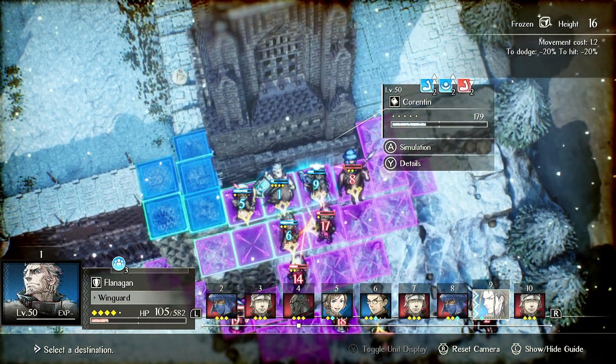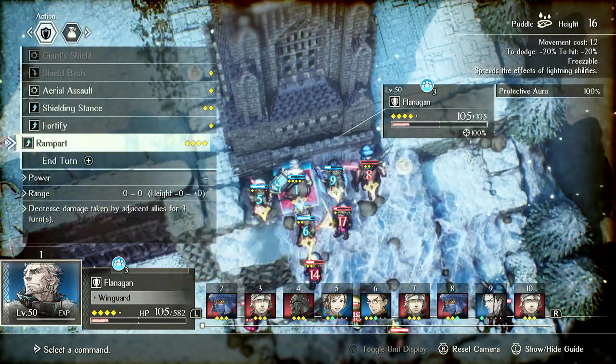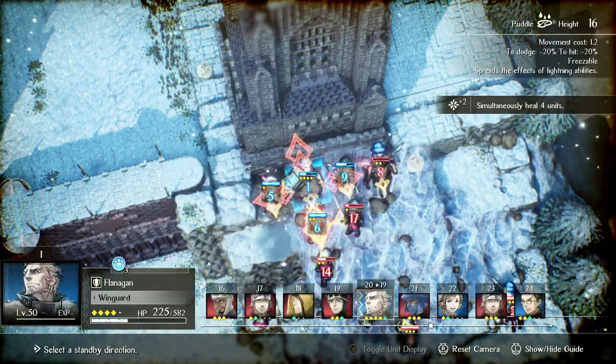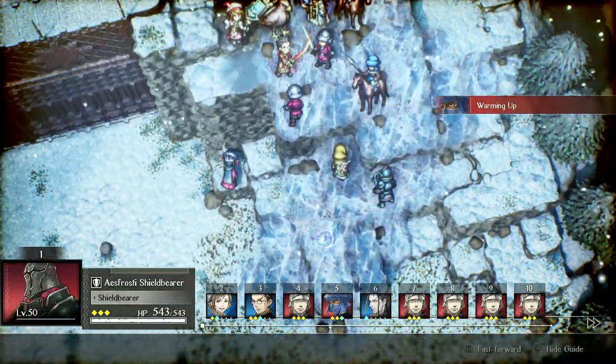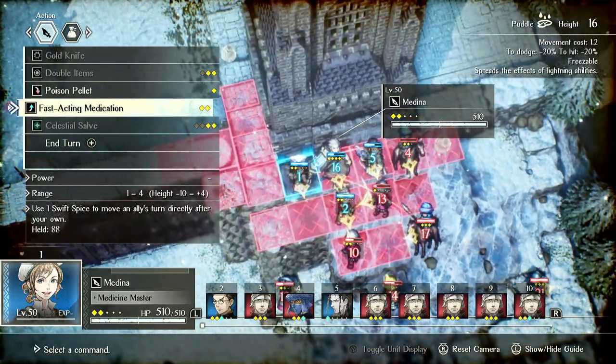So we have 3 turns of spam. Medina can Fast-Acting Medication so he'll just heal. Flanagan will just heal everyone for some chip healing. I do have to kill that mage — that mage is annoying. The mage is really screwing this up.